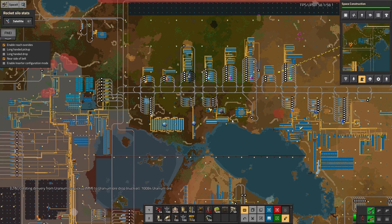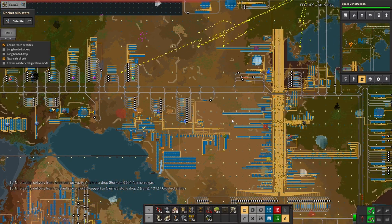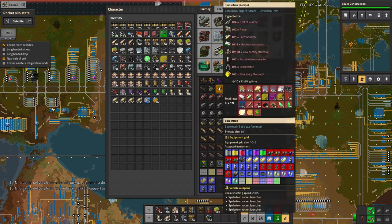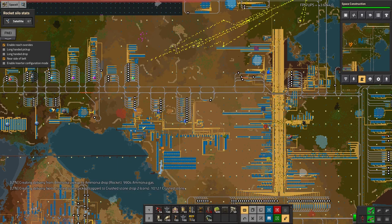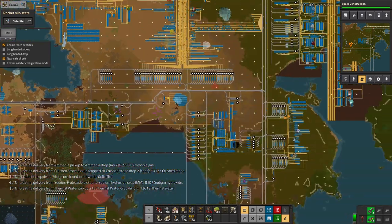The other big news is that Factorio 1.0 has released. It's fairly similar to 0.18 - the big changes are they've now introduced the Spidertron vehicle, which I haven't actually built yet, and they've changed the graphics for the nukes. There are probably a few other bug fixes as well, as is usual with Factorio.